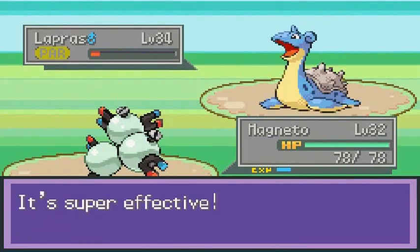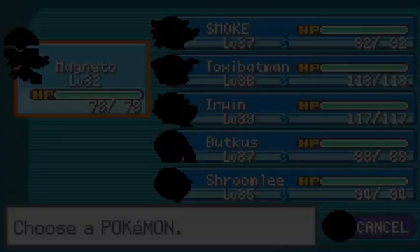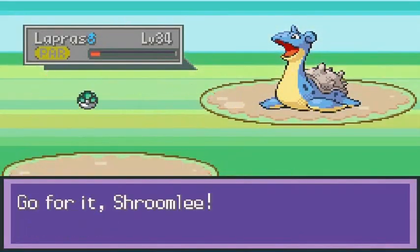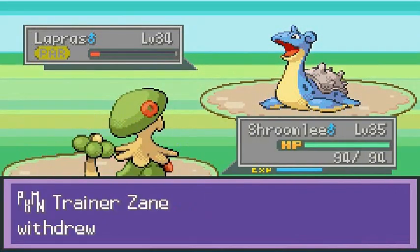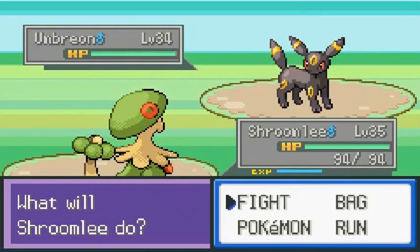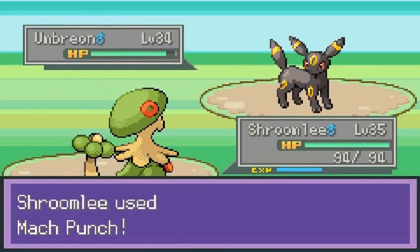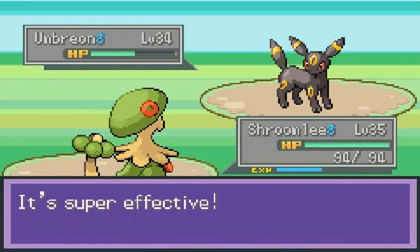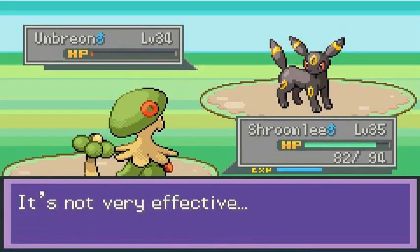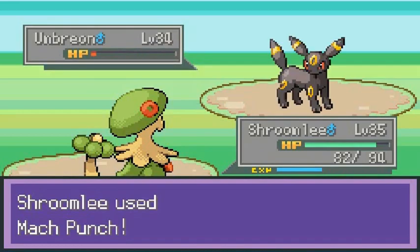That's two down, one more to go. Time to switch to Shroomish and hopefully Zane doesn't switch his Pokemon. He did — sneaky trainer. Back on even playing field, here we go with Mach Punch. That doesn't do much, so speed button several times through this one.